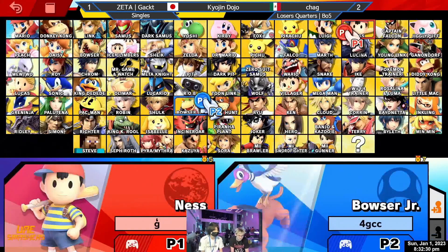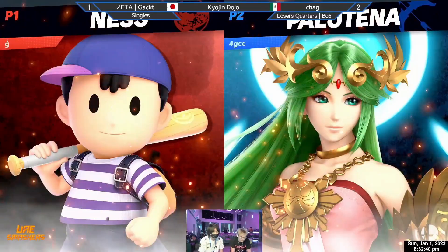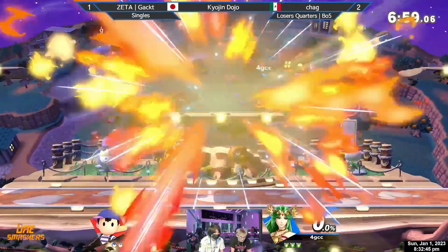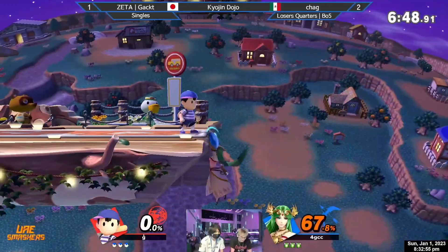We're going right back to Town and City. This doesn't surprise me — Ness can kill real early on this stage and the platform layouts can occasionally be good for extending combos. This absolutely feels very doable for Gacked. I think the big difference-makers have been Chag's amazing plays across these stocks, but I love the patience Gacked is applying here in the losers bracket — he feels a lot more patient than earlier in the tournament.